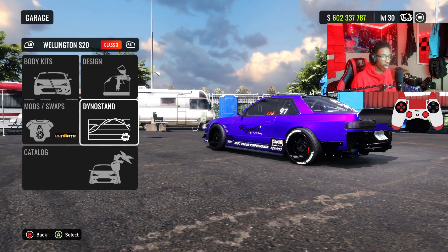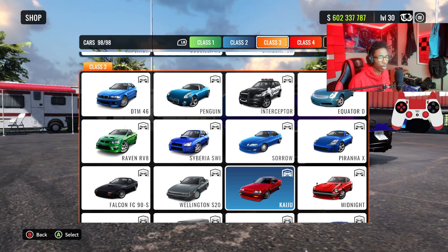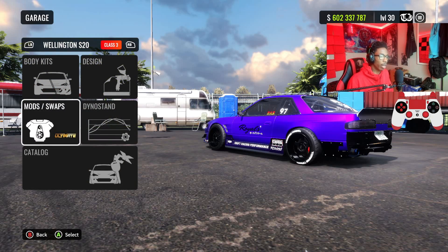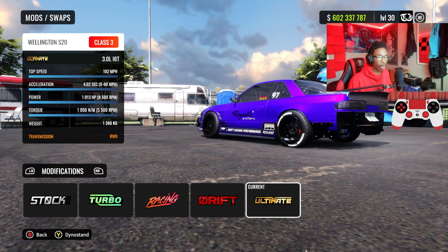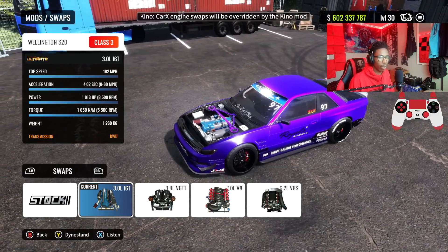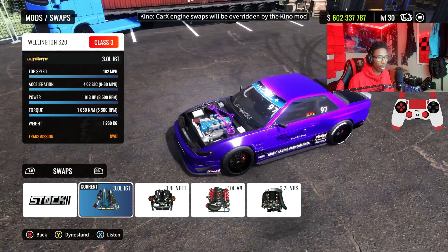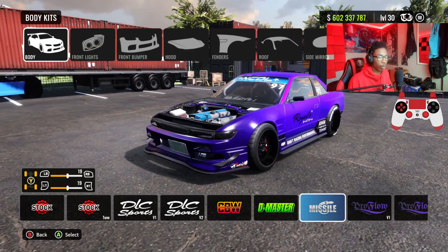If you guys don't know where the Wellington is, it is a Class 3 car right here next to the Falcon FC 90-S and the Kaiju. That's where you find the car. What you want to do is go ahead and get the ultimate mod on the car and then of course put the 2JZ engine in. If you don't already have this engine, make sure you go unlock it — it's really easy.